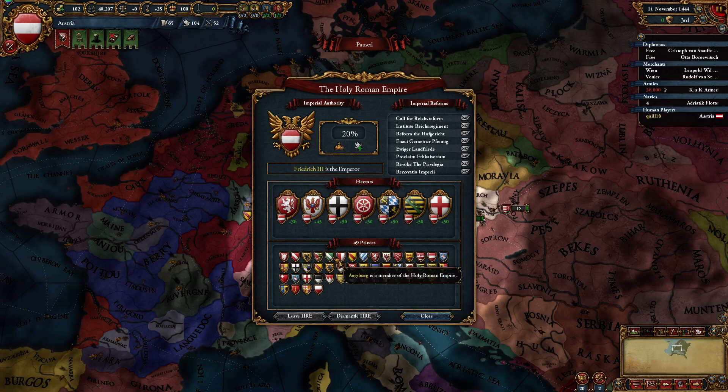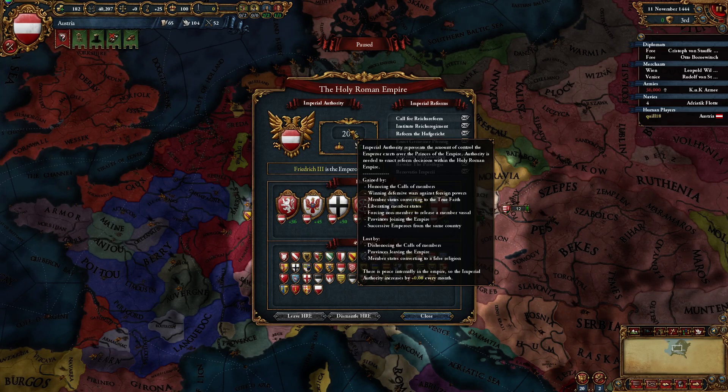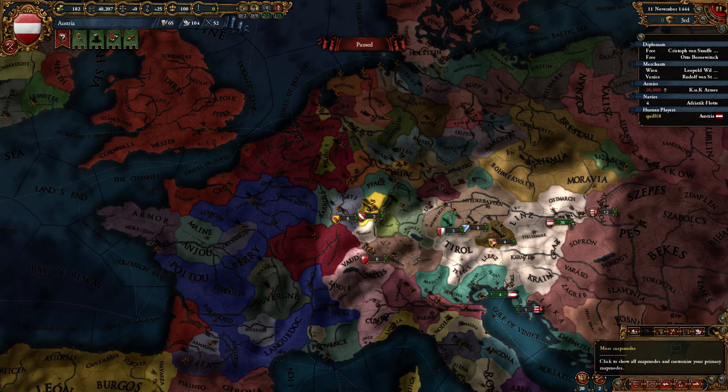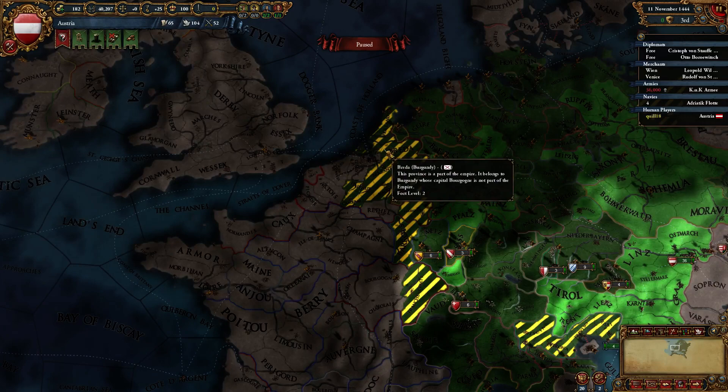You can be friends with princes and it might increase the chance that they would support reforms, but more than anything you're just going to be trying to increase imperial authority. If you mouse over this number it tells you what you gain imperial authority for — honoring the calls of members, for example. So from time to time, let's say Burgundy, who is not part of the HRE — they have provinces that are striped, meaning those provinces are part of the Holy Roman Empire, but the nation of Burgundy itself is not.